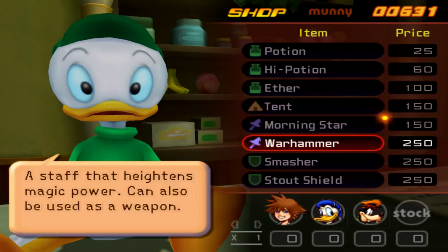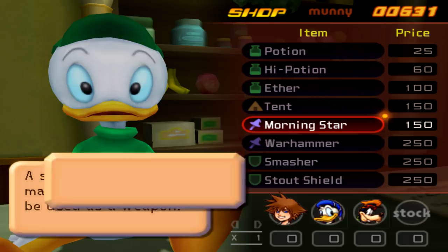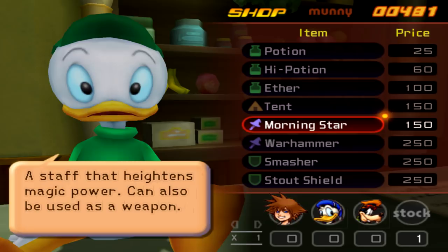Morningstar and Warhammer are Donald's two options. The Warhammer says 'a hammer made for combat.' I don't like Donald to use offensive physical attacks, and it also reduces MP by one. On the other hand, the Morningstar heightens magic power. I'm not sure why the Warhammer is more expensive than the Morningstar, because Donald is going to be our mage for the game. Why would you want something that reduces his magic power? I'm going to go with the Morningstar.